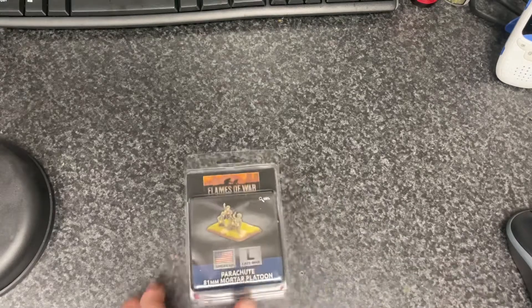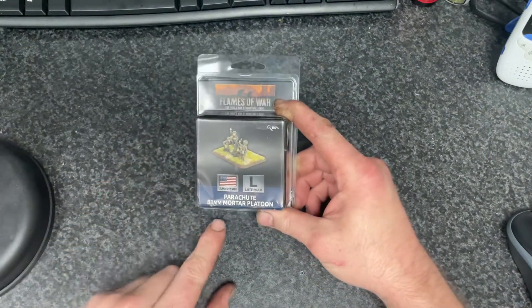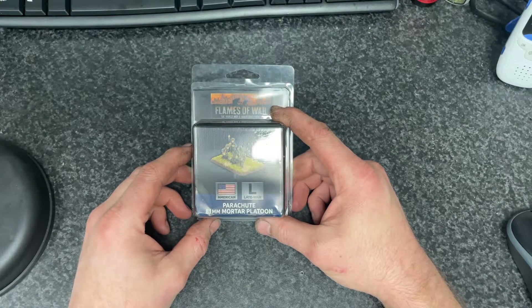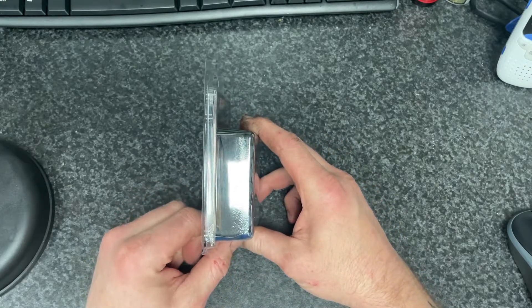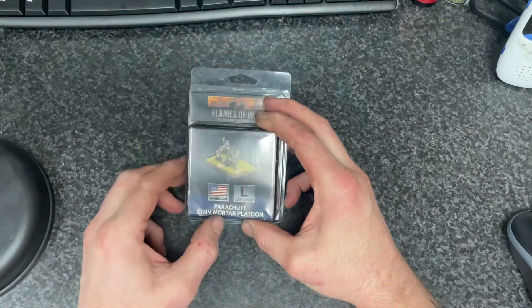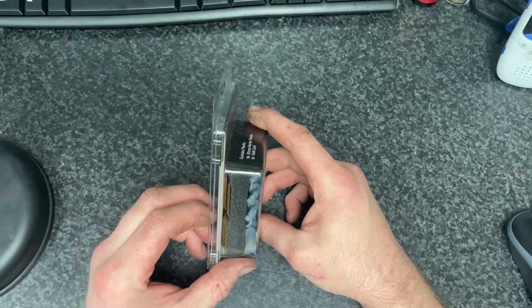I also bought the 81mm parachute mortar platoon because I want a little bit of artillery for them. And it was 8 euros, so why not? They're soft plastic, unfortunately, but never mind. At least the winter dudes are still metal, so the quality should be a little bit better than the flexi-plastic.